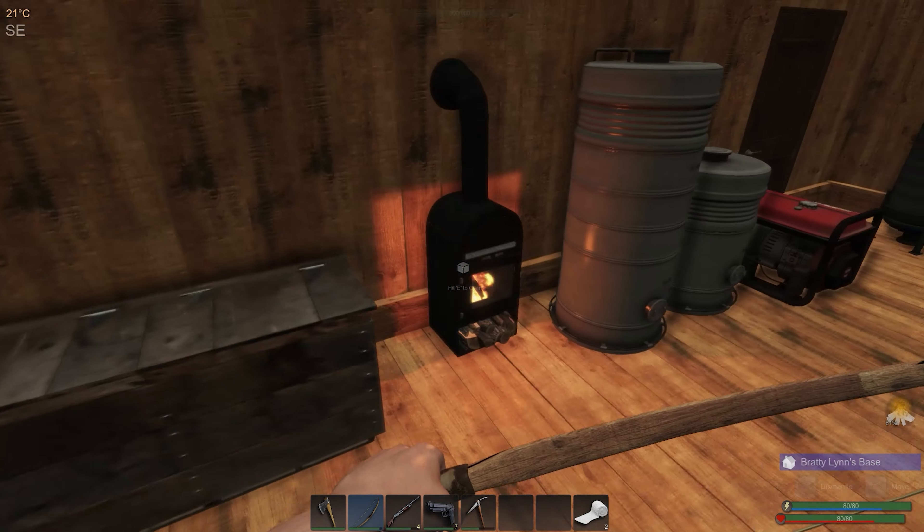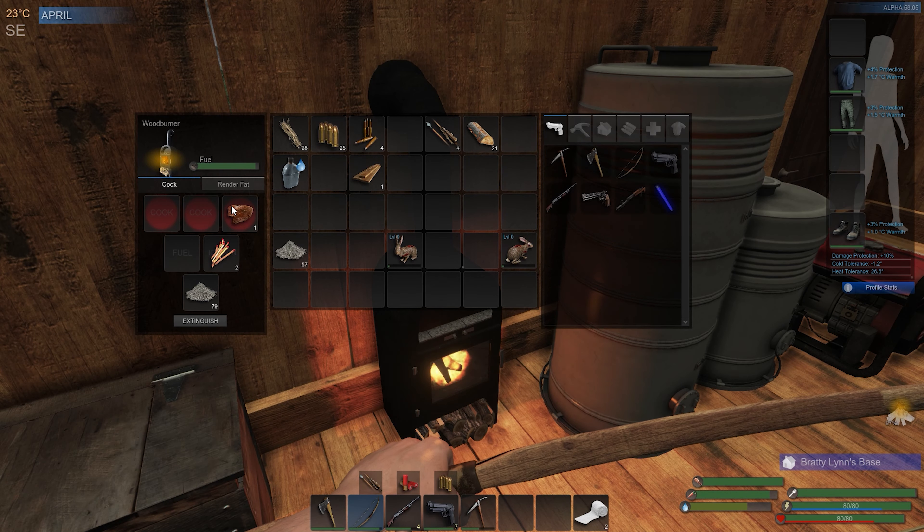Actually, let me get that liver out before it burns. Alright, so we still got two rabbits for later and a liver, so we're doing pretty good on that. I think I should probably go ahead and make some cordage and get all that done. Let's get back out there. Actually, should I make another medical kit? I probably should.